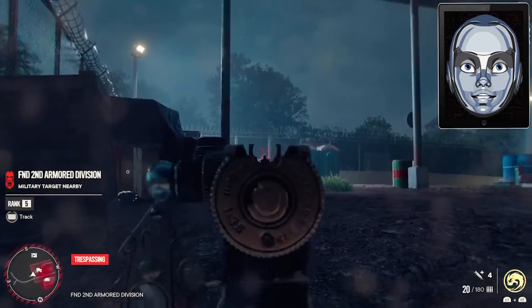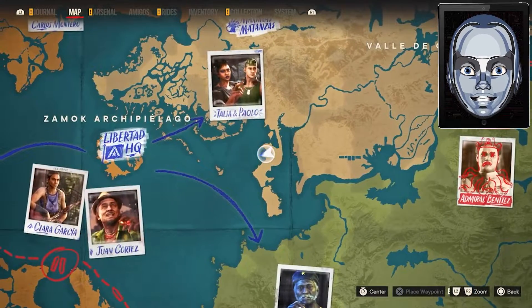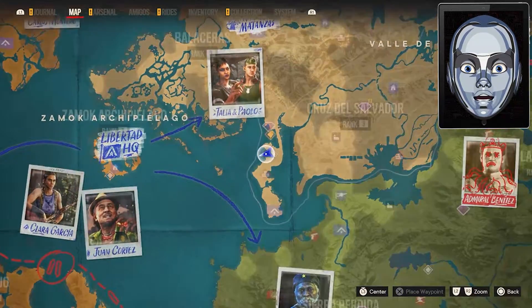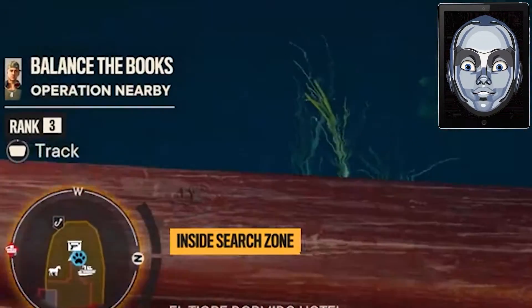The Iron Curtain SMG can be obtained in the El Tigre Dormido Hotel, which is located on the eastern side of Cruz del Salvador. Players need to complete an operation called Balance the Books, which is given by Bemby.